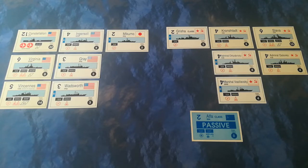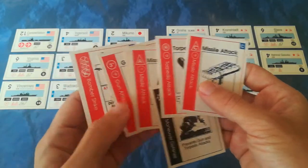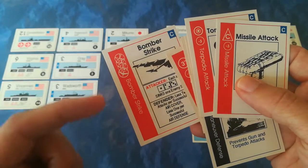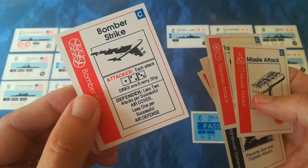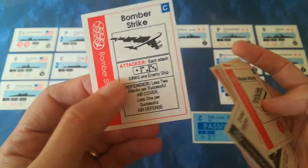To start your turn you roll what's called the fog of war dice, and this determines how many actions you have for the turn. The US side has just rolled a three. Each of the red-bordered cards costs an action. The bomber card is a multiple attack card - for each action point you pay you can purchase a bomber strike, and you can purchase up to four as you can see from the icons on the card. It's quite a strong attack.